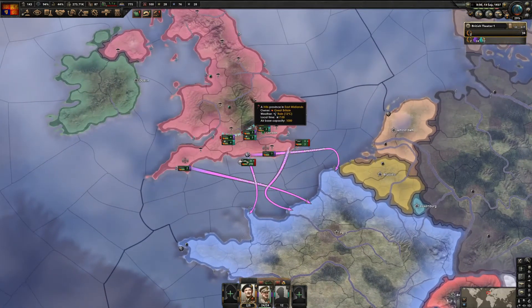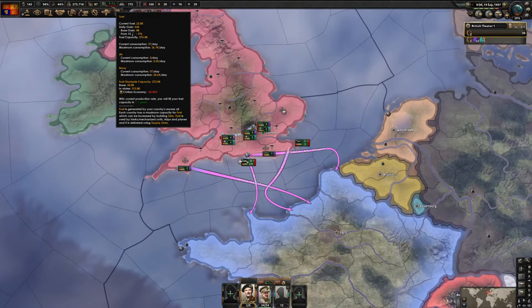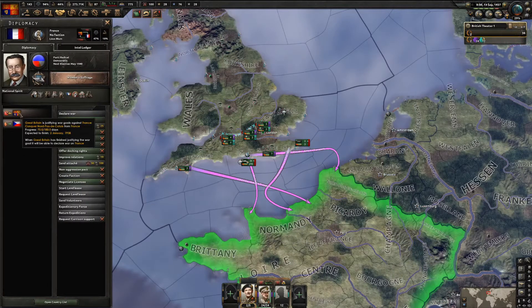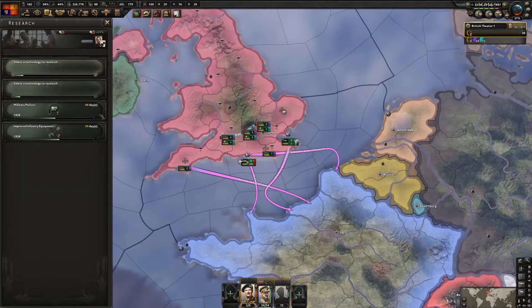The justification with France is still going. I might have to import some fuel just to have stockpiles ready before the justification ends, which finishes in January 1938 - so that's good. The US just passed the Neutrality Act.